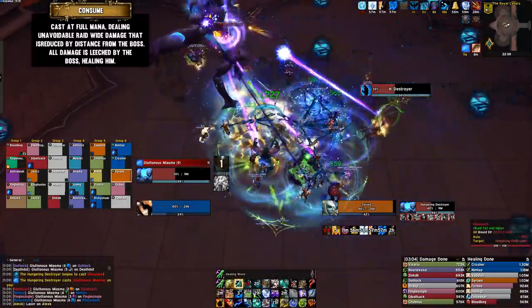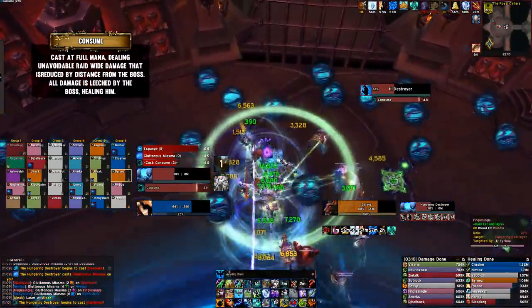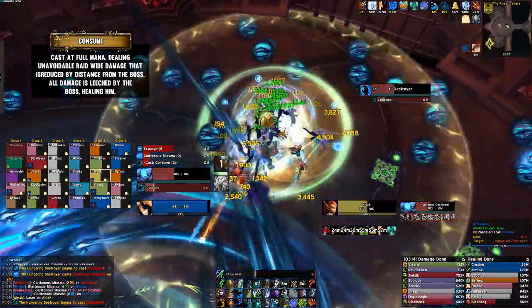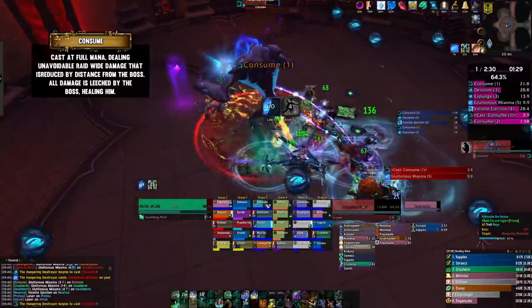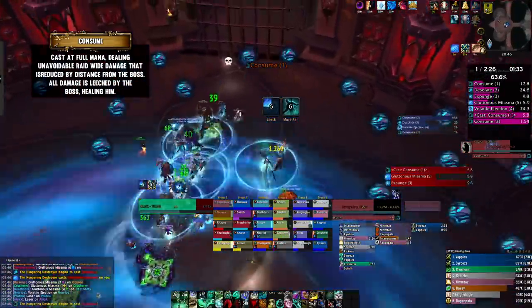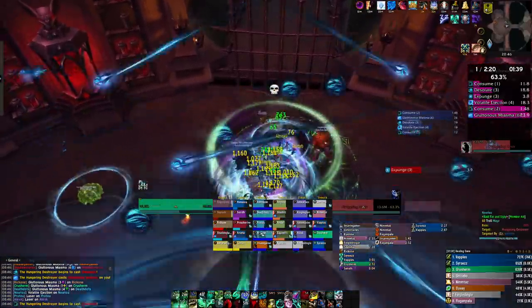The last ability to watch out for is Consume. At 100% energy, the boss will begin to drag all players towards him whilst leeching their health over 6 seconds, and this happens every 90 seconds or so. You want to move out beforehand because the closer you are, the more damage he deals to you. Use healing cooldowns to counter this damage whilst maintaining your miasma soaking formation as much as you can. We found it very useful to mark a location in the room for the entire raid to move towards, to make sure no leeched player was left alone.